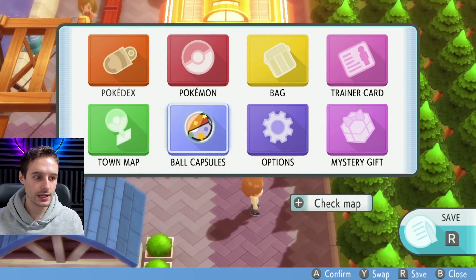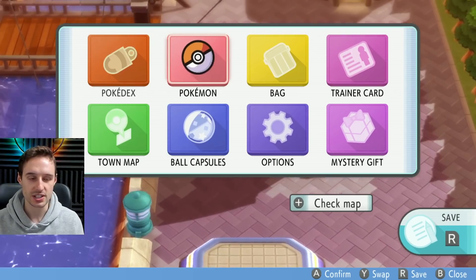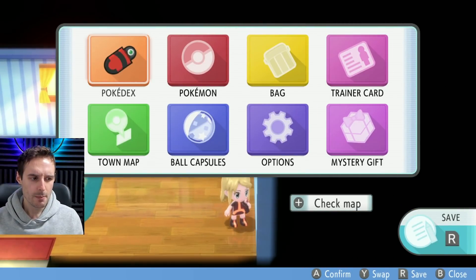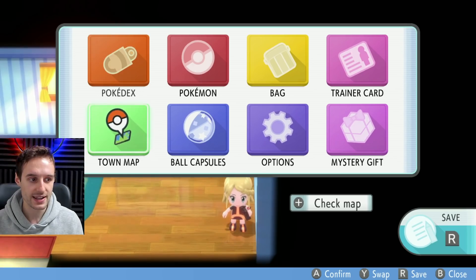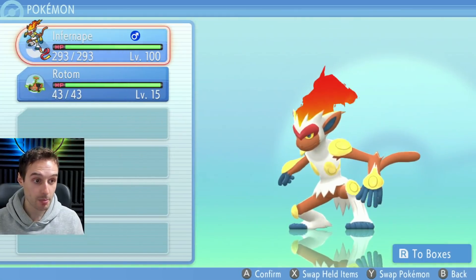Now I recommend going indoors for the next part because we're going to probably be hitting Y so we can change our selections in our boxes. By going indoors, you're just going to not open up the global menu screen when you're outside, which happens by hitting Y. So we're going to bypass that by being indoors. Now we can go ahead and start deleting our boxes.